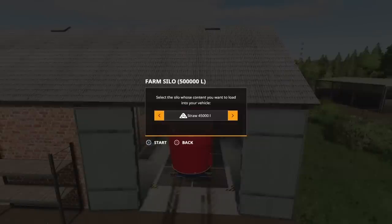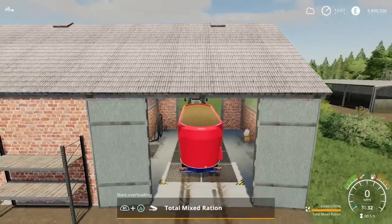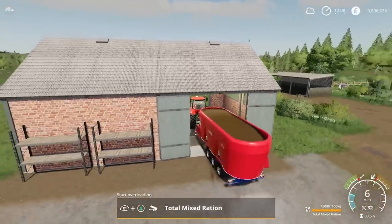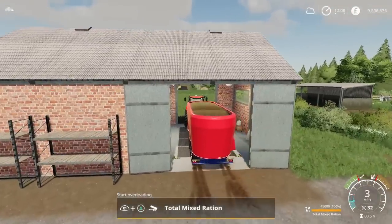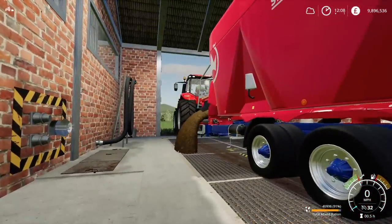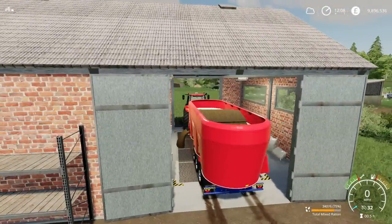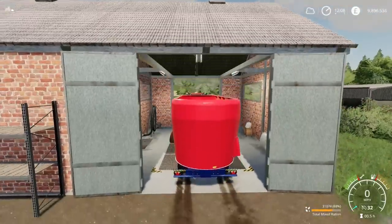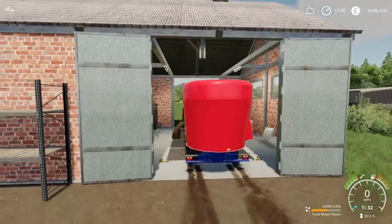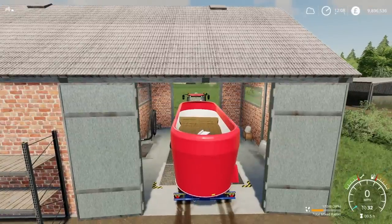The great thing about this silo is because you've got the grate underneath, I can unload straight away, left unload straight into the silo — so I can make my Total Mix Ration and then store it, and come back and get it whenever I need it for feeding my animals. At 45,000 litres every time, I think it's a brilliant bit of kit. Anything that increases the speed with which you can feed your cows is a winner as far as I'm concerned.